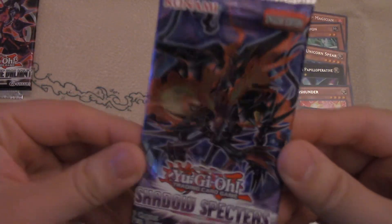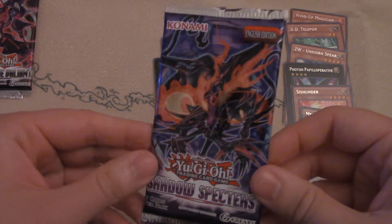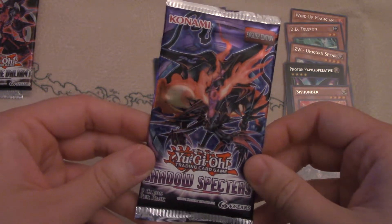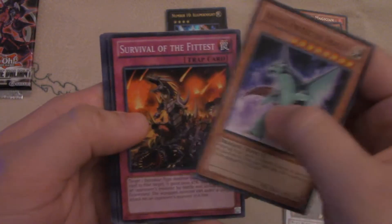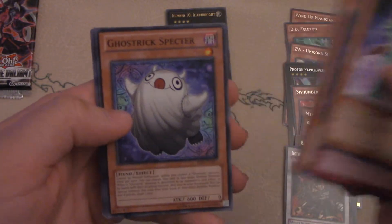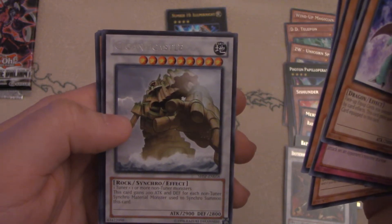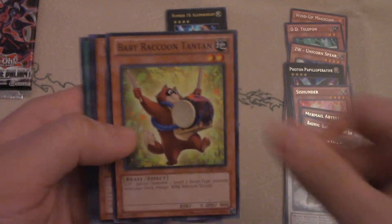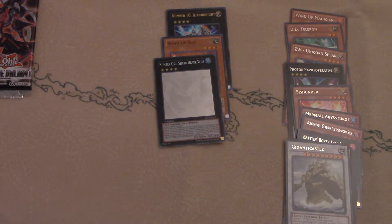Next we have Shadow Specters. This introduced Ghost Tricks, more Bujin support, Vampire support, and Mecha Phantom Beasts. We got a Spirit card — part of my favorite, Ghost Tricks Spectre. Got a Gigantic Castle. Also Baby Raccoons — I completely forgot about those.